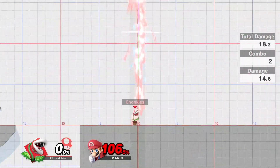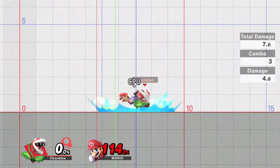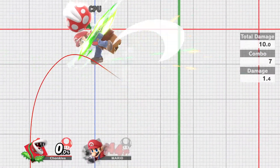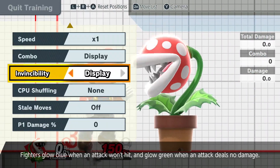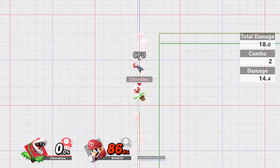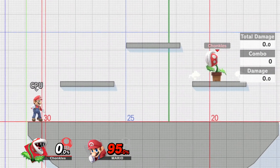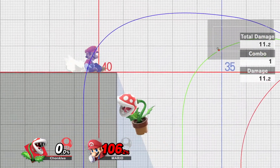It looks like a very good up smash. It would make sense if that was his best smash. Oh my god, I could potentially kill with that. So far the best looking things on him seem like his nair, his up smash, and maybe his back air.